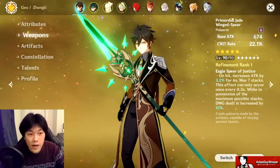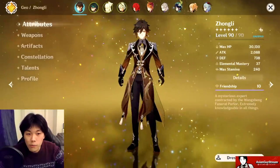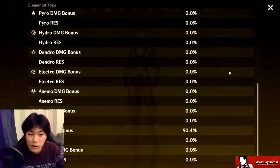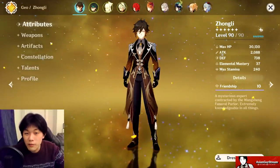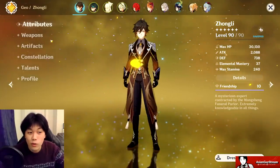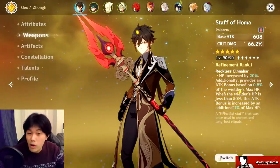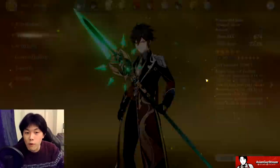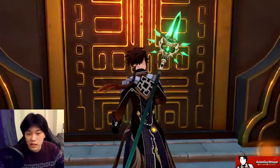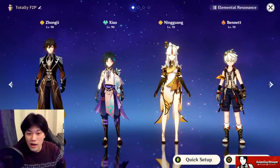First we're going to look at the Primordial Jade Wing Spear and then the Staff of Homer. I will be changing the build around a bit for the Staff of Homer, because with it I drop to 54% crit rate, which is simply not good enough at end game. You want at least 70%, so I'll be swapping artifacts to compensate. The main point before the comparison is that each spear is good for essentially every kind of player, because everyone has different RNG luck with artifacts.